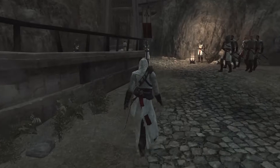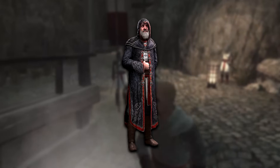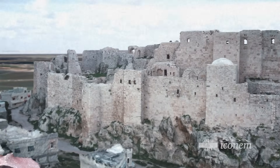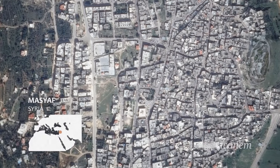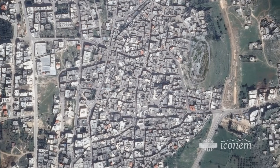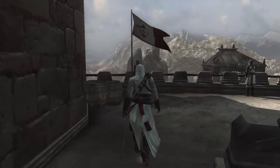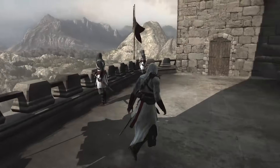Al Mualim's character is actually based on Rashid ad-Din Sinan. Now going back to Masyaf Castle, its real life depiction sits on a limestone hill, offering a great view of the village and the plains. Although the castle was in ruins, it got restored in 2006 and is now a relatively popular tourist spot in Syria. How cool would it be to have a bucket list of the historical landmarks in this series?